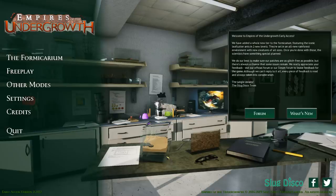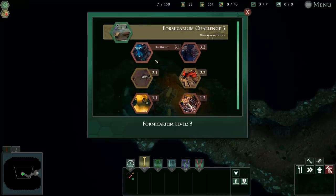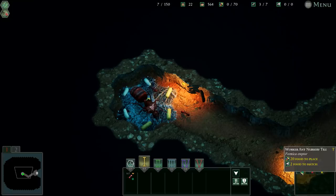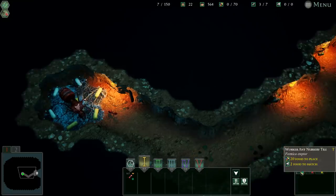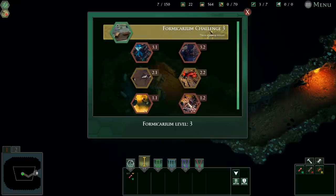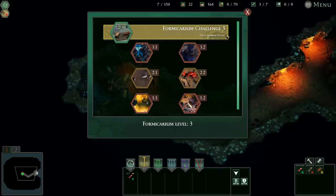Alright everybody, Baron here and welcome back to Empires of the Undergrowth. I was going over the comments from the last video after the Leafcutters update — you guys had a lot of really good advice, so I appreciate that. Today we're going to be using it. We're going to go to the missions. Here are the new Formicarium challenges that will give us access to the Leafcutters, because we don't really have them right now. We have the Wood Ant Nursery Tile, the Black Ant Nursery Tile, and workers from the Formicaruptors. So basically, if we complete these missions and do Formicarium Challenge 3, we'll unlock the biggest ant in the game so far.